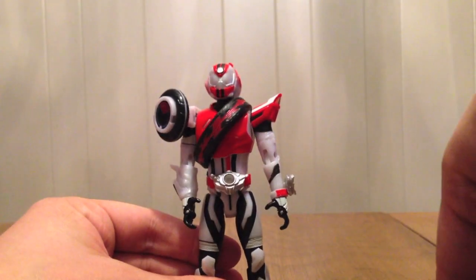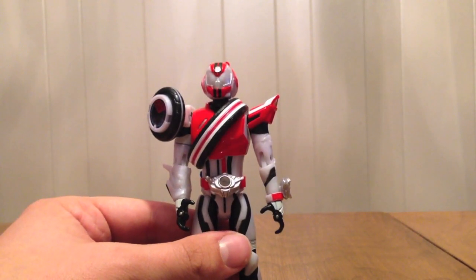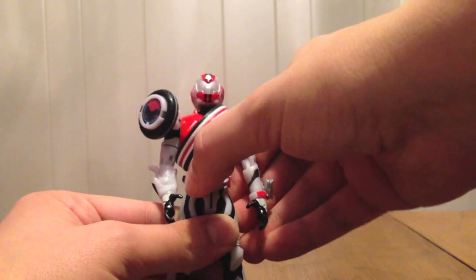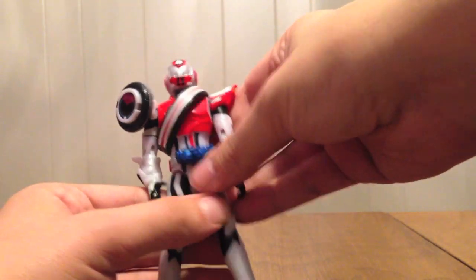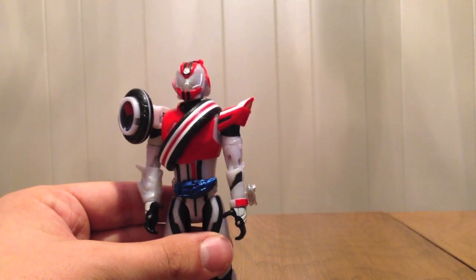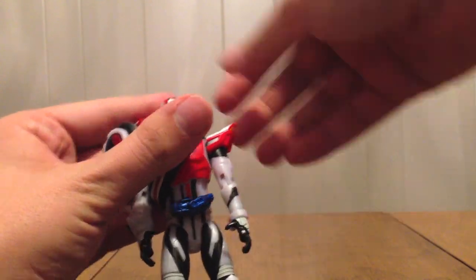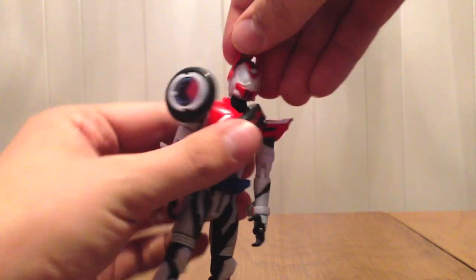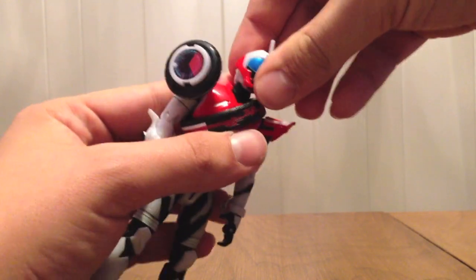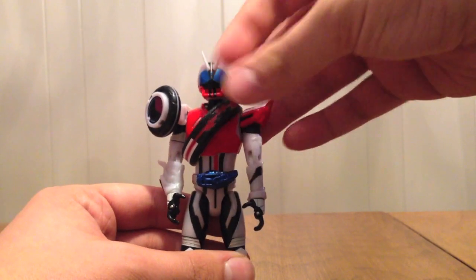Now if I turn it, it looks like this — broken tire. To change to Dead Heat Mach, what we're going to do is flip the belt around, just twist it. Right now there's a Mach Drive. And then we're going to turn the shift brace out of view. I know it's really stupid, but that's what you got to do. And then we're just going to flip his head around, which gets kind of loose after a while. Basically you just took this and flipped it over.